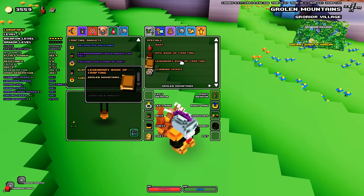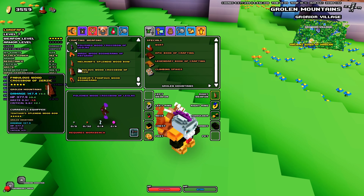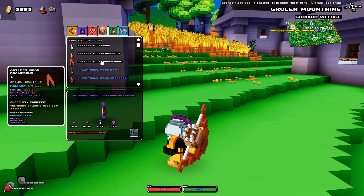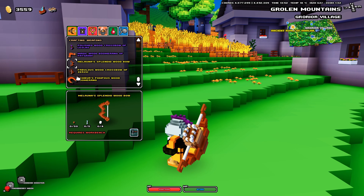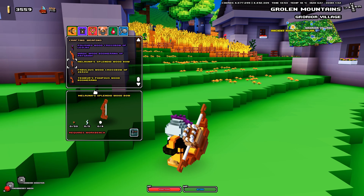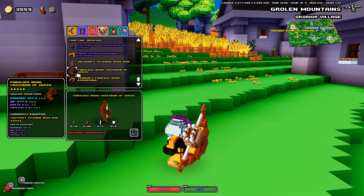So, bottom line, once you have the legendary book of crafting, you are gonna be unlocking all golden weapons, armors and amulets, giving you access to crafting such good items. Now that you have access and can see the selection, you gotta pick your favorite and try to get the resources. For example, this legendary bow is gonna ask you for 50 wooden cubes, 5 linen yarn and 4 diamonds.